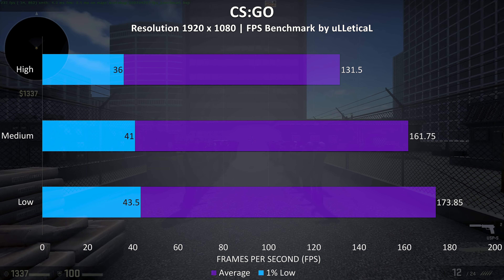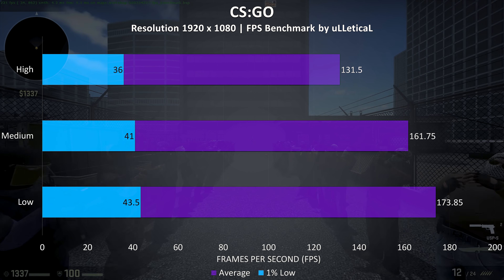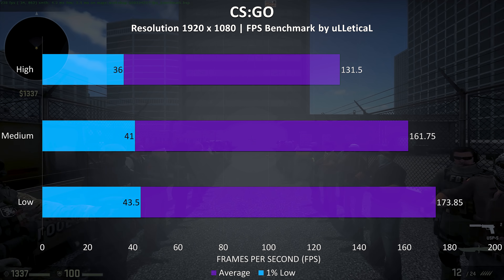CS:GO was going well at 1080p — this game doesn't really need many resources to work well. Going to 1440p didn't actually drop the frame rates by as much as I expected, but realistically most people will stay at 1080p or below if playing competitively anyway.